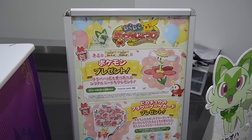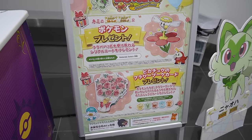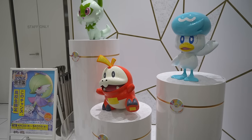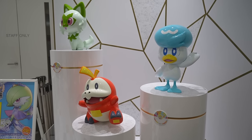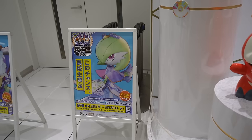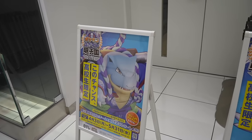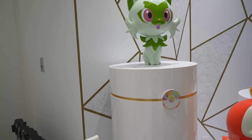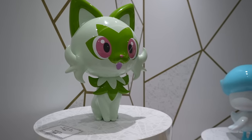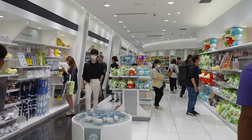To the right of the door we have this little display — it's basically saying you can get this Pikachu bouquet card that you can give as a gift. And then there's this lovely display of the new current starter Pokemon. From what I understand, some of these statues can change out seasonally, but right now we have the gorgeous Sprigatito, Quaxley, and Fuecoco.